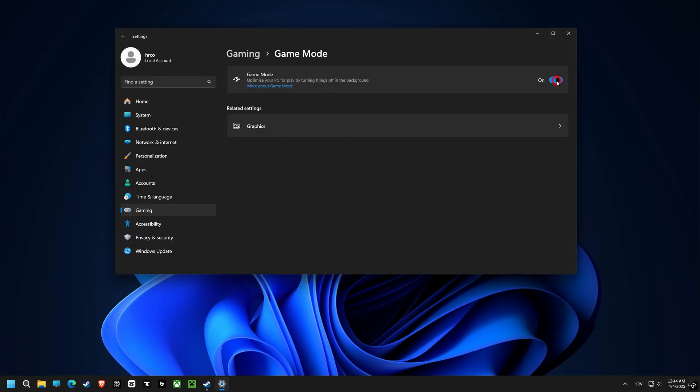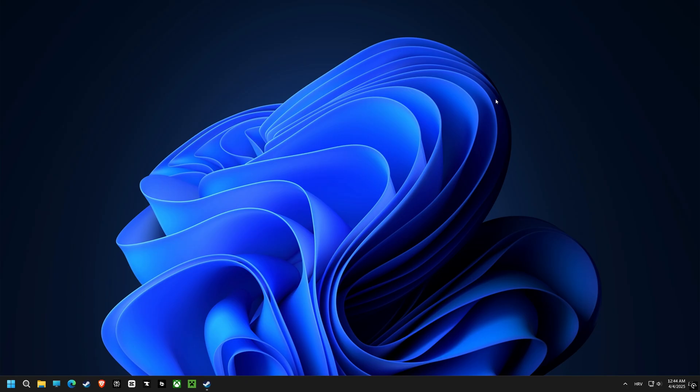Last but not least, make sure Game Mode is on so your computer prioritizes resources to the game you are playing, giving you that extra edge. And there you have it, the best settings to optimize your computer for gaming.